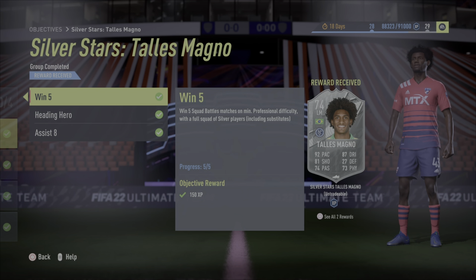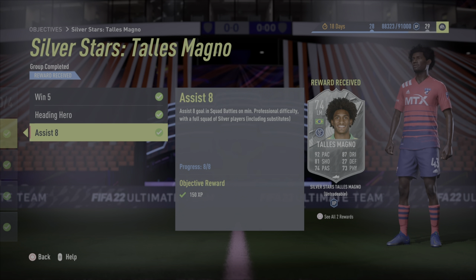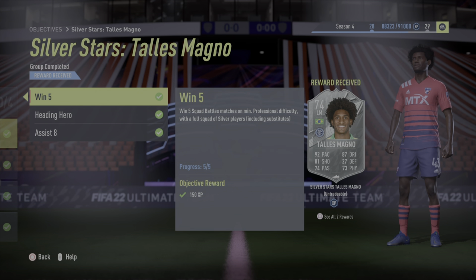If you're wondering what is required to get him: he's a Squad Battles card. You win five Squad Battles matches on minimum Professional with a full squad of silver players, score three headers in Squad Battles on minimum Semi-Pro, and get eight goals or assists in Squad Battles. Pretty simple overall.